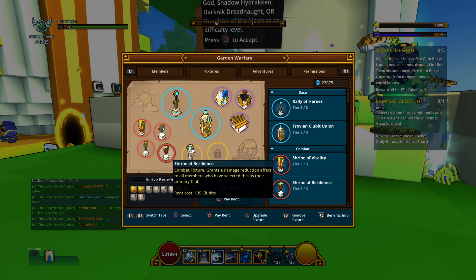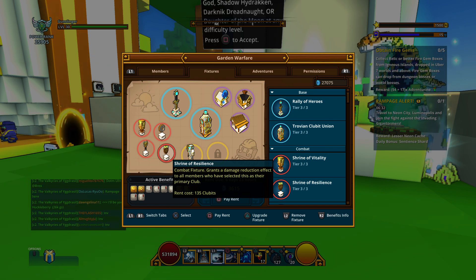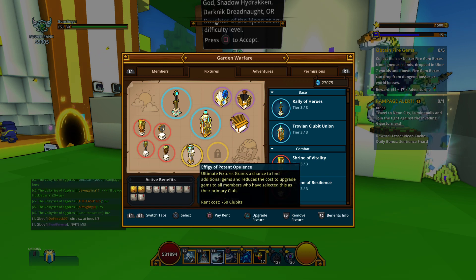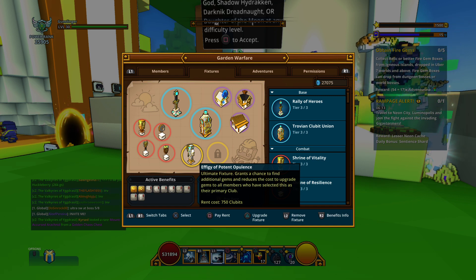The Shrine of Resilience reduces incoming damage — so when you're getting hit by enemies, it's not going to hurt quite as badly. And then we have the Effigy of Potent Opulence, which is an ultimate fixture. It grants a chance to find additional gems and reduces the cost to upgrade gems for all members who have selected Garden Warfare as their primary club.